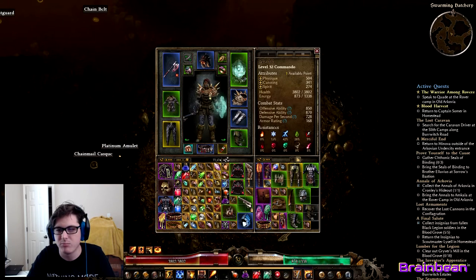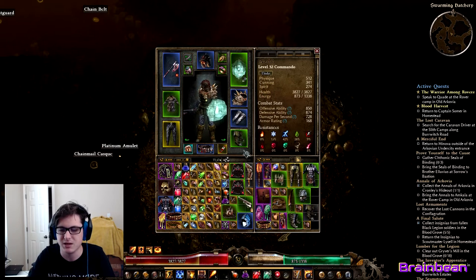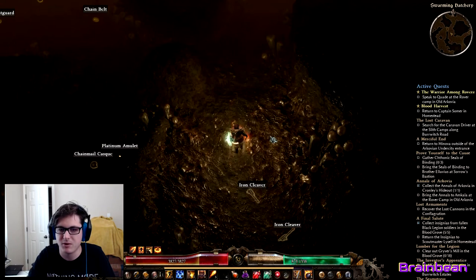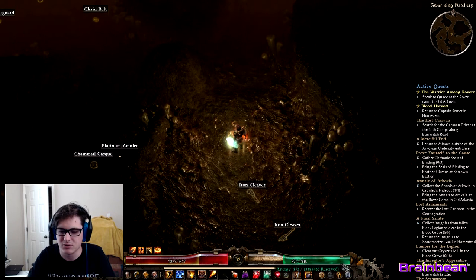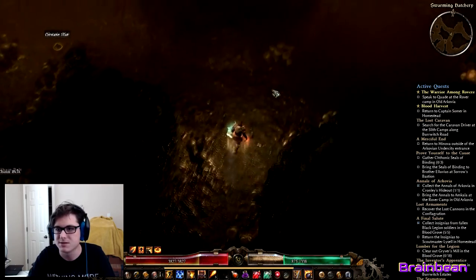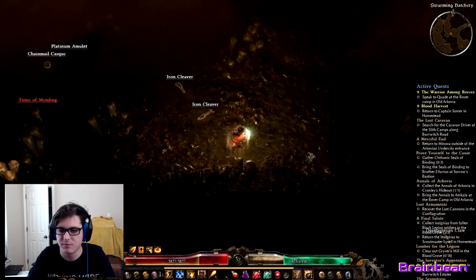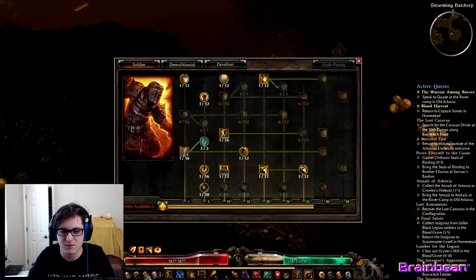What I've been doing with my attribute points is basically two Physique, one Cunning, then two Physique, one Cunning, one Spirit — just kind of rotating that way. There's not really anything in this build that uses much Spirit except Cadence uses just a tiny bit of energy. Occasionally if I pop all my cooldowns — Stun Jacks, War Cry — it does knock my energy down because with all the skills toggled on it eats up a big chunk of the energy bar. I'm going to jump over to GrimCalc to show you what the end-game plan for the build is, but first let's look at the devotion tree before I forget.